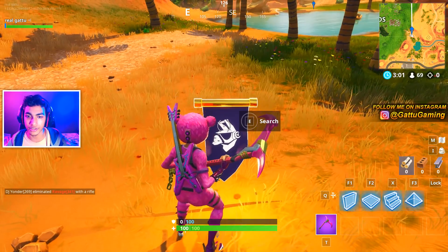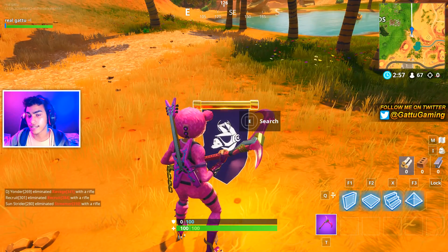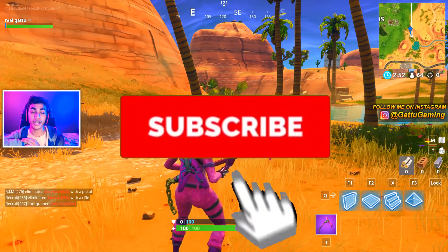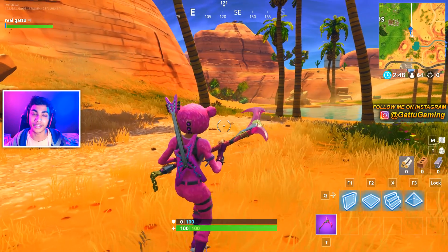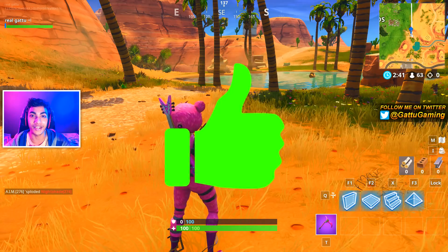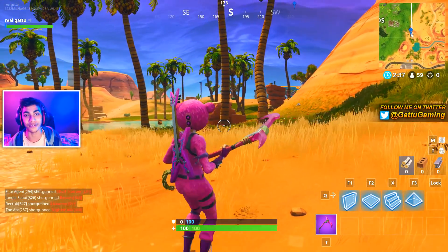Just go out there and collect this secret banner — it's not gonna be there in season 7, so it's actually gonna become rare. Just go out there, collect it, and get it inside your collection. If this video helps you out, make sure you hit that subscribe button and turn on the notification bell, because I'll be out every single week to help you out with the Fortnite challenges. My name is Garu and I'll catch you guys in the next video — till then, goodbye and have a great day ahead.